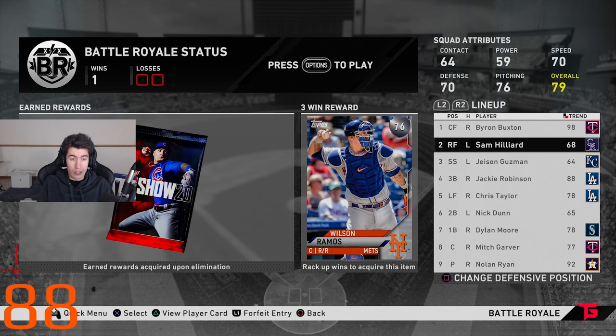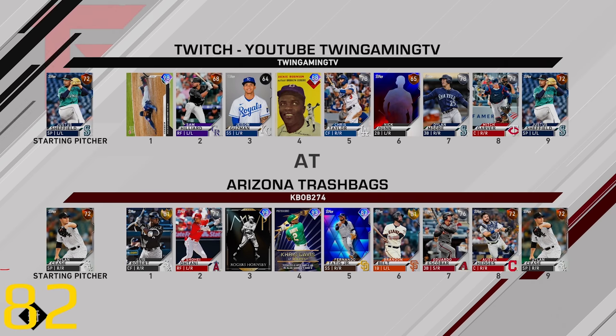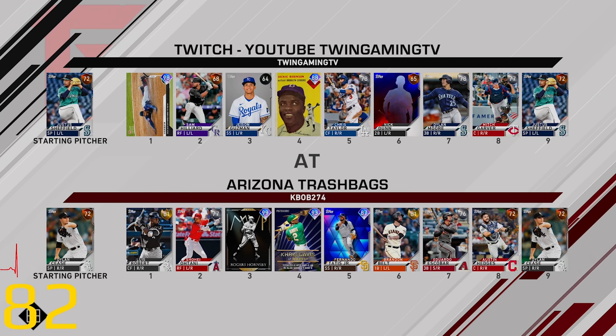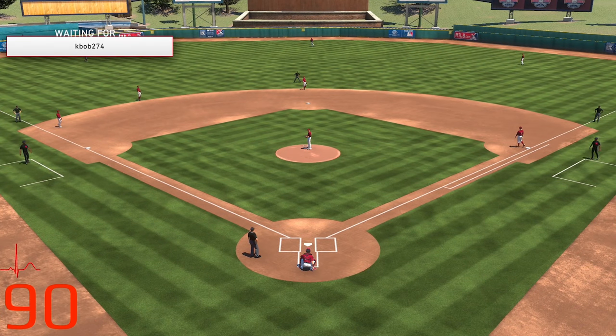I don't know how many games we're doing in this video, and we're going to try to be 2-0 right now. We're going to be hitting first here today. Opponent has Luis, Shohei Rogers, Chris, Fernando, Brandon Belt, Eduardo Austin, Dylan Seas on the mound. We got Justice Sheffield on the mound. Worthy weight team. Let's jump out to an early lead and try to hit better than we've been hitting. I've been playing a lot of ranked seasons and I can't hit in ranked seasons, so let's try to do better in BR.